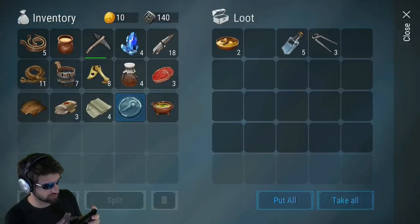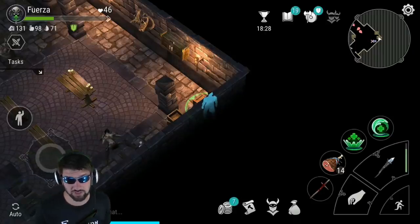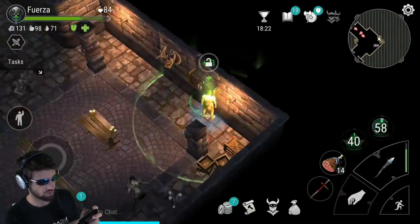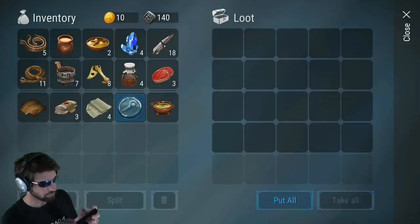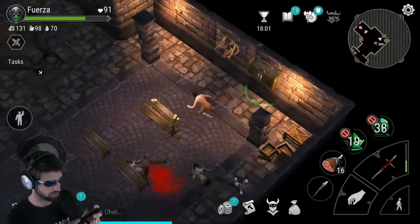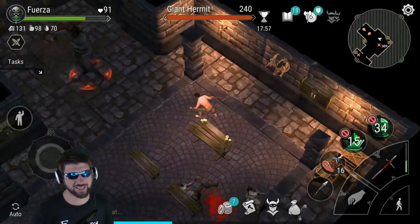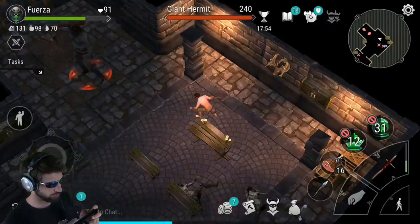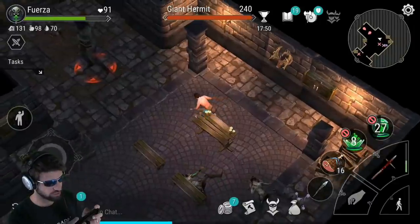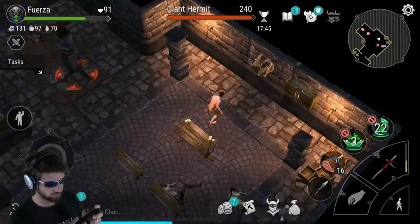It is good to go ahead and get everything that is the most valuable just in case something goes wrong. Now here's this giant, which you really want to sneak up on — but behind him is an archer and you do not want that archer to aggro you. I have not found a way to aggro one without the other.